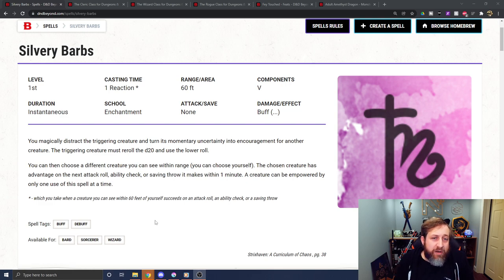One of the things you might notice — to start off with the shenanigans you can do with this spell — is that it kind of circumvents both advantage and disadvantage. It says the triggering creature must re-roll the d20 and use the lower roll. If they have disadvantage, it's probably not going to come up because this only triggers on a success. But if they had advantage and rolled a natural 1 and a natural 20, and then you say re-roll and they roll a 13, the spell says they must use the lower roll.